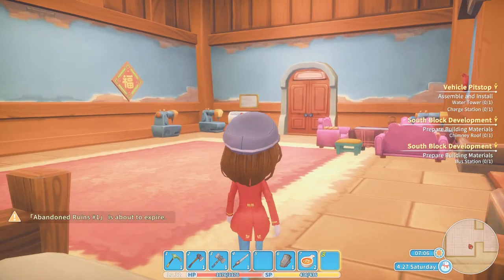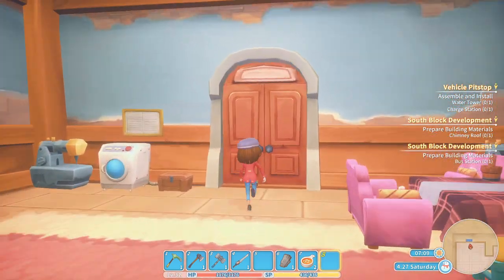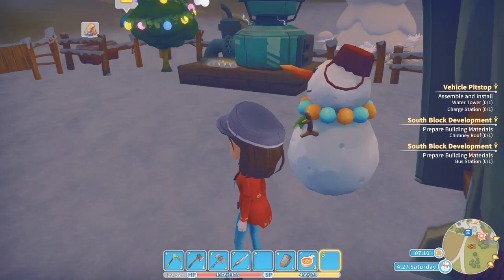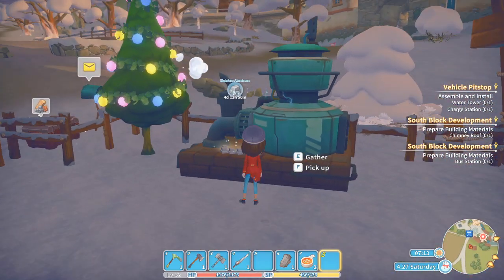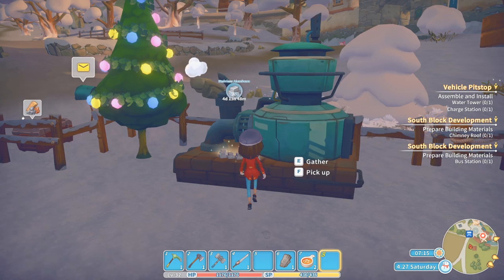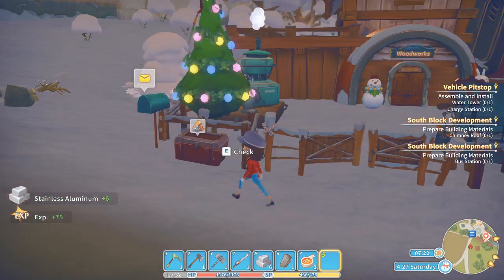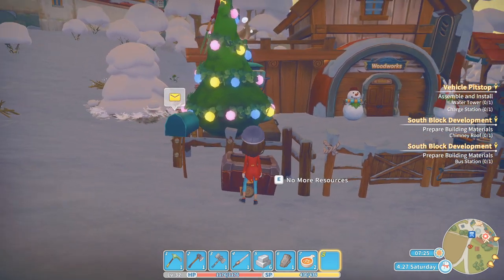Hello everyone, it's Renina here and welcome back to my time at Portia. It's the 27th day of winter, which means spring is coming near. And that also means the end of the year is coming really close. We've got our first batch of stainless aluminum, which is awesome, and it probably means we can finish off the rooftop, which I really hope.